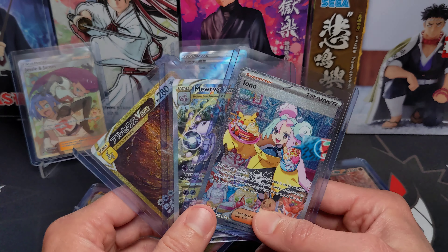The Iono SIR, the Mewtwo V-Star Alternate Art, and the Arceus V-Star Full Art Gold card. All three of these cards are worth over $50 US in value raw — I think the Iono is worth close to $80. Three chase cards out of 275 total packs is about a 1% chance, or one in every 92 packs.